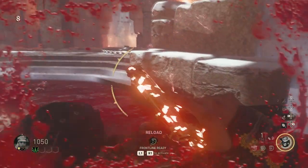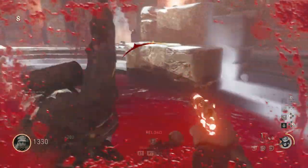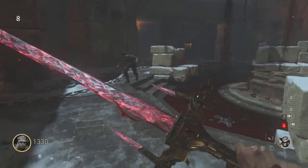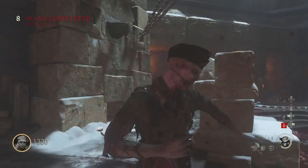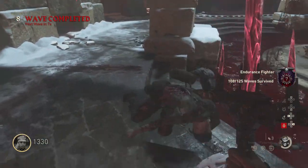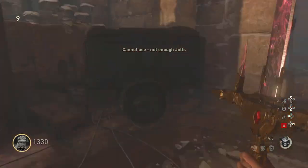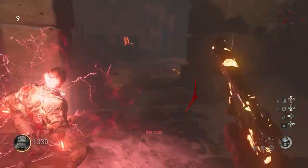At number 7 we have the last survival map from DLC 3, Altar of Blood. You can see a trend here — I like survival maps not as much as fully fledged out maps with main quests. A fully fledged out map can always be a survival map if you play it in a certain way, but not the other way around. But that's just me.